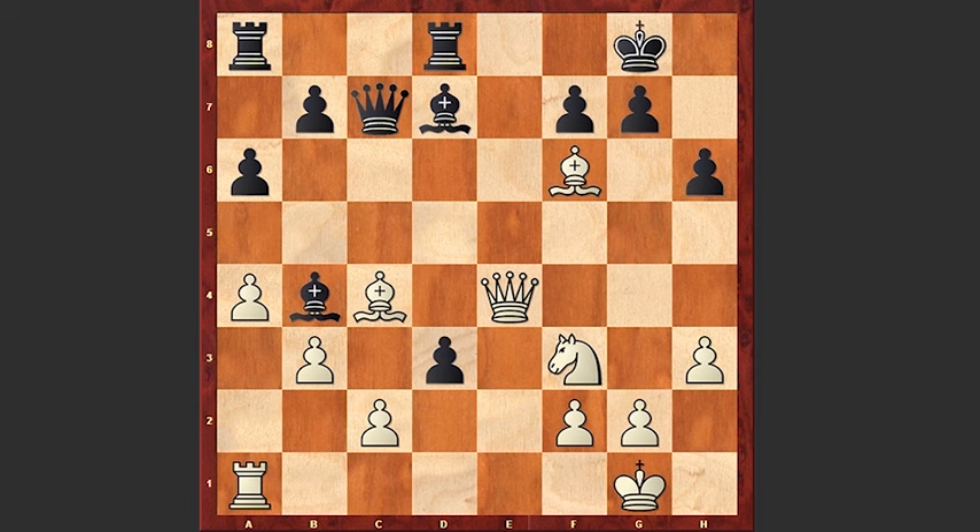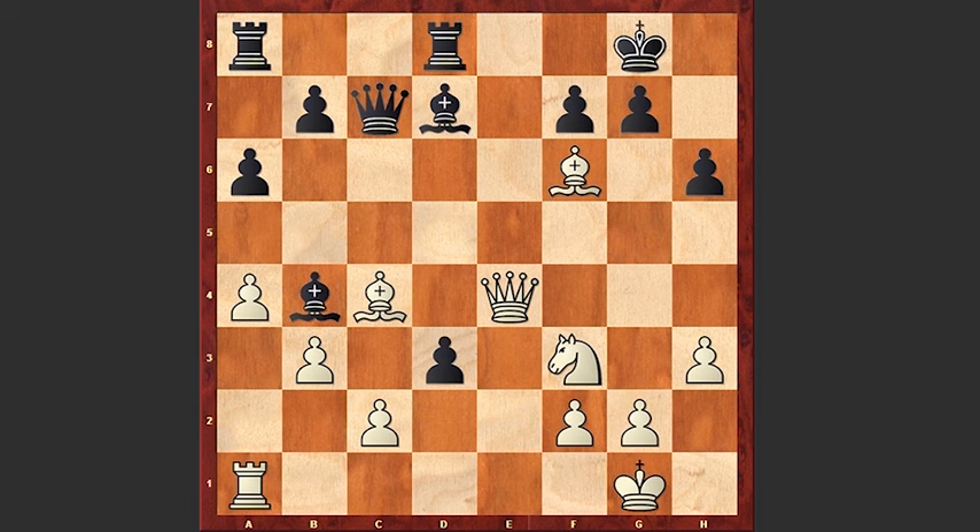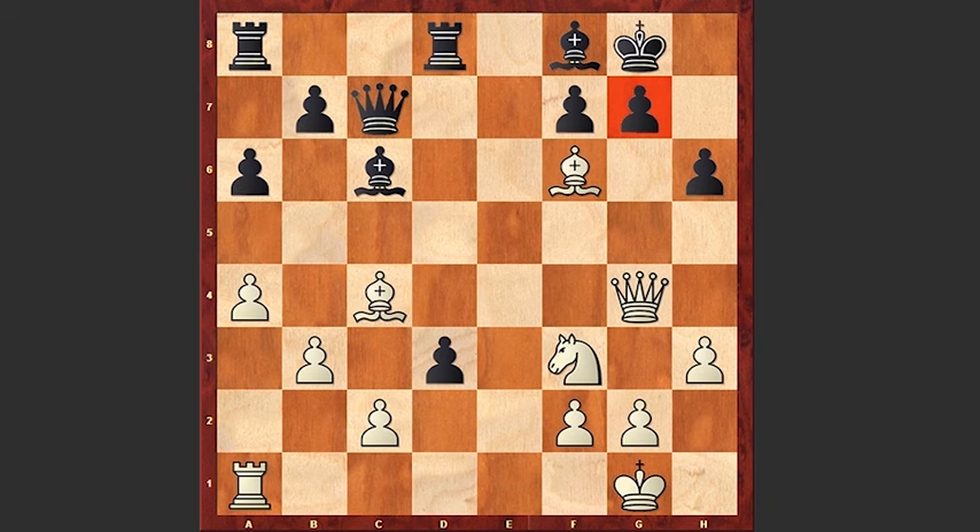So after Qe4, the best move for black is Bc6. White has this Qg4 move. Bf8 protecting the pawn on g7. Bxd8, Rxd8, Bxd3 — white has an advantage.